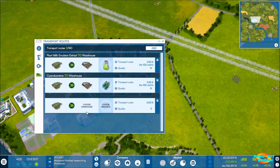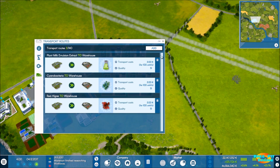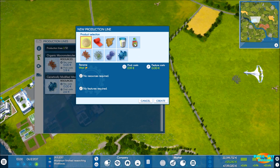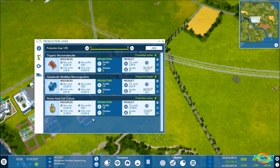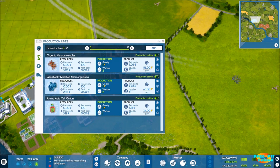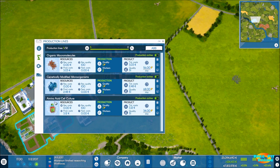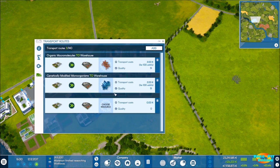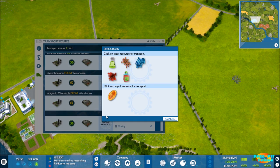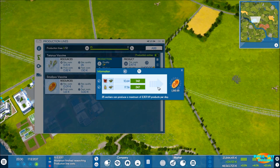With that in mind, we need to come over and do a transportation route to our warehouse. Now we come into our animal ranch. We need to make amino acid cell cultures - 34 of them. We confirm that, and we need one worker for that as well, leaving us 20 workers for further expansion. Now we need a transport route - we're sending it all to the main warehouse for now. And now we're ready to set up the transportation routes for the new items we need: red algae and the cell cultures. That will take care of it.